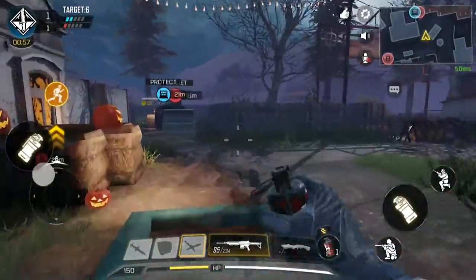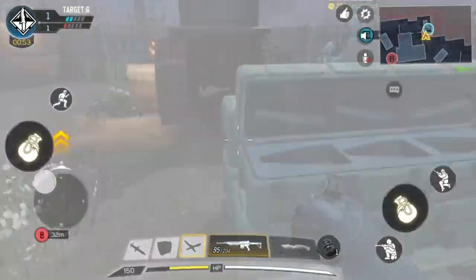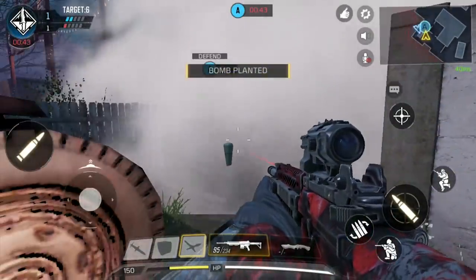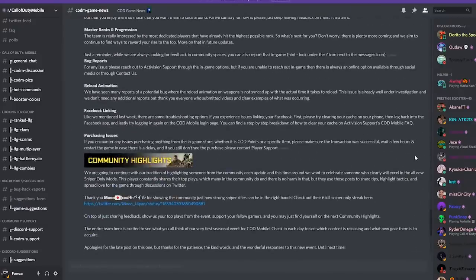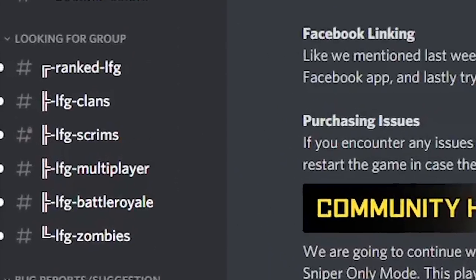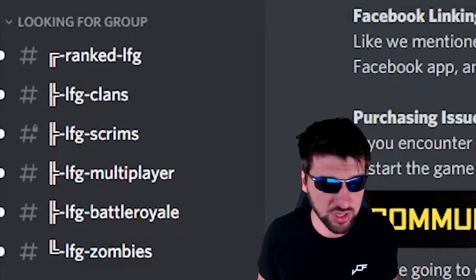When playing search and destroy, the current meta is to throw down a smoke bomb and then a sticky bomb as your teammate goes to plant or defuse the bomb. This usually buys your teammate a few extra seconds, which can be a game changer. However, most random people you play with will not work together as a team, so I recommend joining the Call of Duty Mobile Discord server — I have put a link to it in the pinned post of this video.